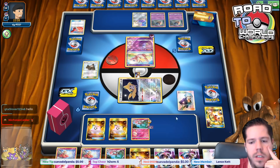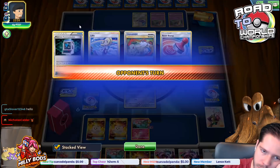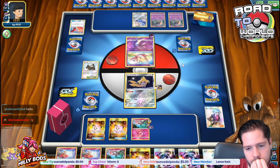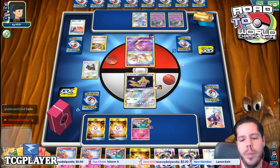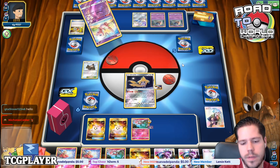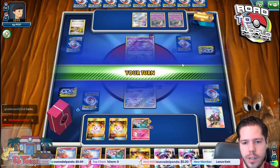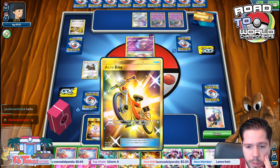Two Flabebes and Steven's, because you have to assume Malamar does run Virizion for us. We basically just have to get to a point where we use Bellelba and Brycen-Man every other turn. Only damage to the active — that's perfectly fine by me.